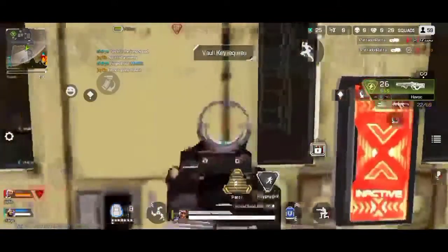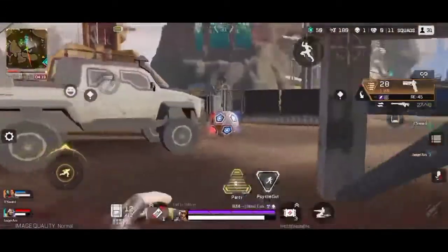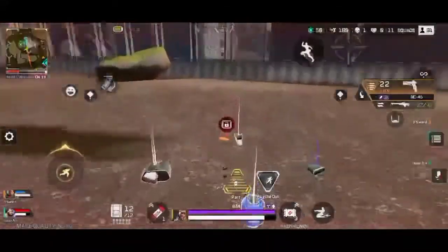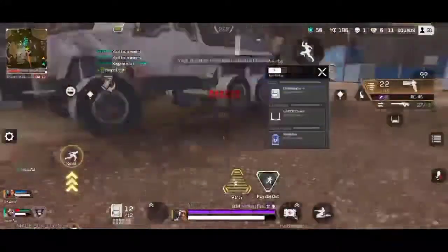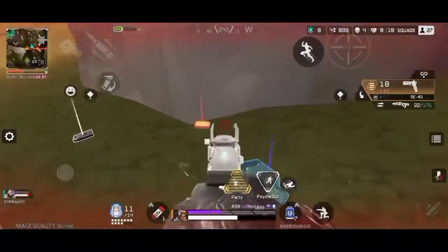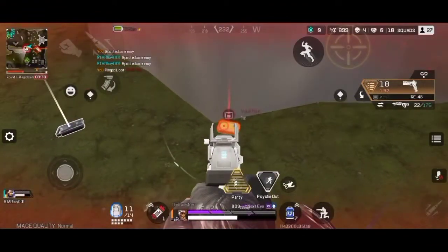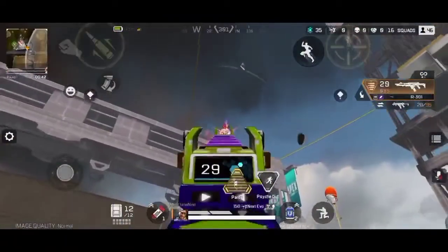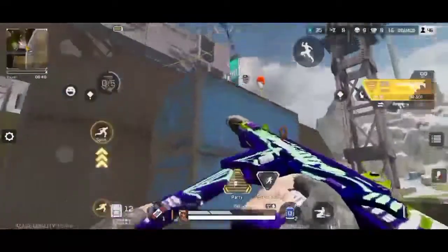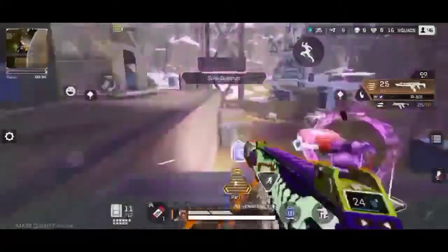This is part of Loba's abilities. You have to get a vault key, which you can get from a drone that will be flying over various places in World's Edge. The vault key looks red and you can get them from supply beacons — the drones that fly over your heads.